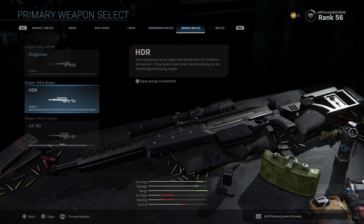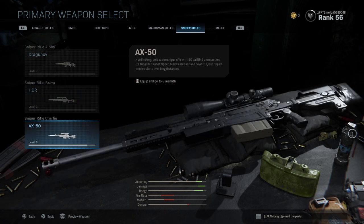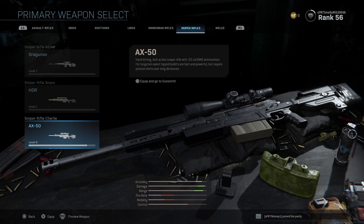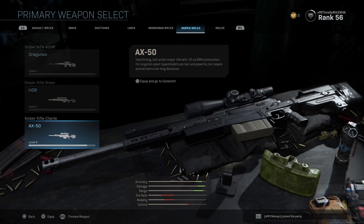The sniper rifles — the Dragunov's good. The HDR: I'm seeing a lot of people use it to quickscope, so I need to get into that. The AX50 — we already know how that is. I have some gameplay of it from the beta footage in my beta review. The AX50 looks just like the MSR, works like the MSR — it is very, very nice. I love it.